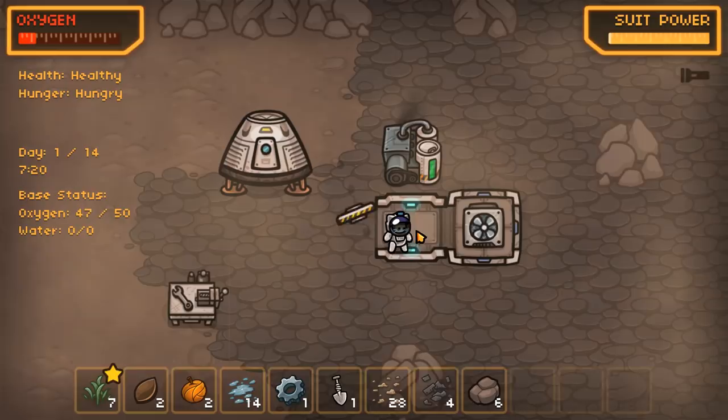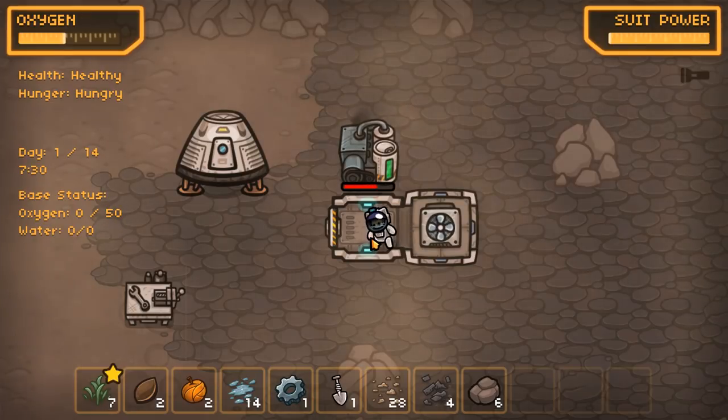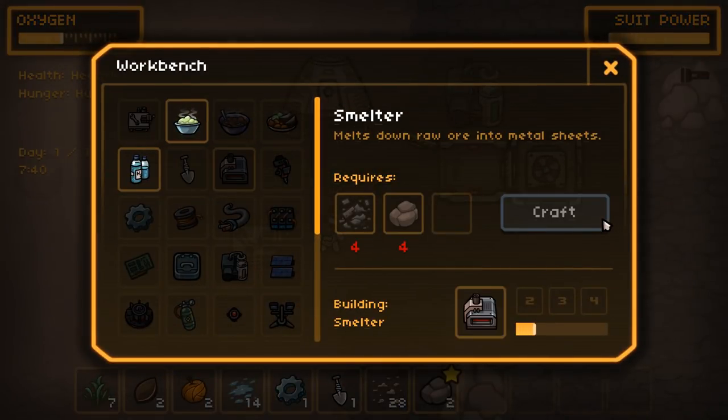Let's power this up to max, then go inside and get some oxygen. You can see the base status on the left there — it shows you the amount of oxygen in here. It's only max 50 at the moment because the base is quite small, but when you expand it you'll be able to get more.